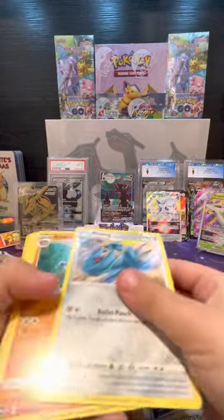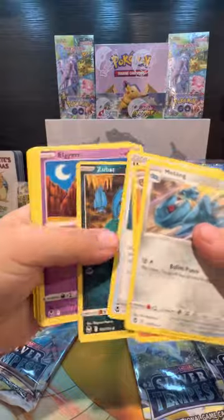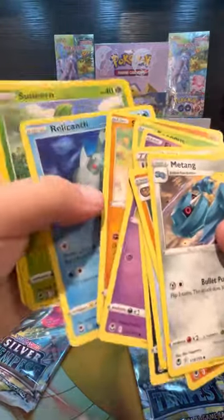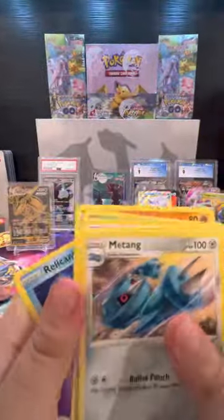We decided to do the booster box today because cousins are over. We needed to save it for a good day and today was the day. Got some good hits out of there — and last pack magic — Cobalion. That's pretty good.